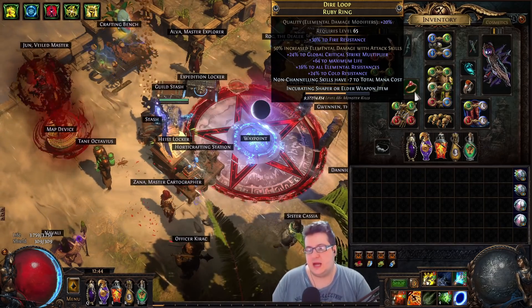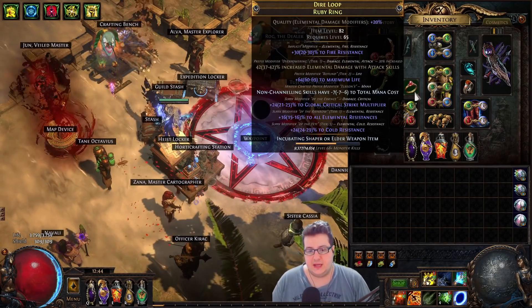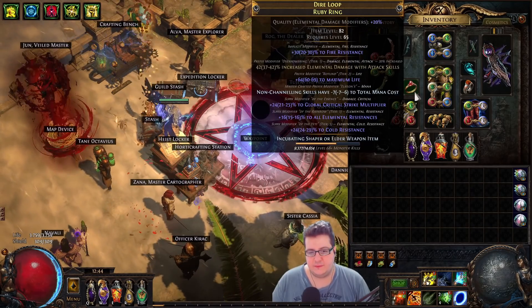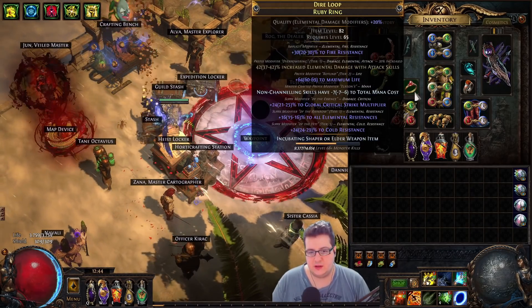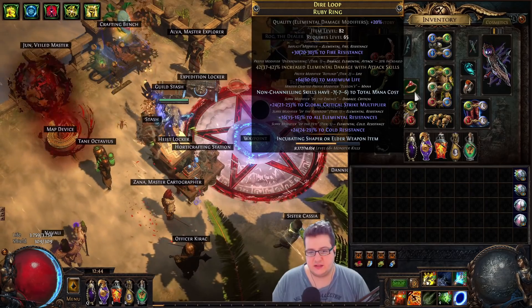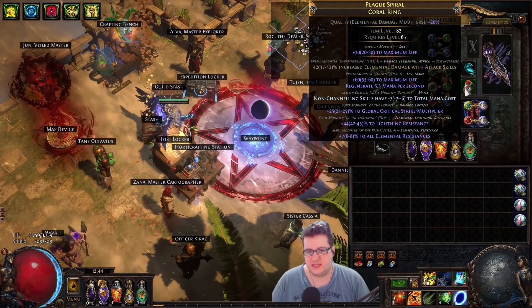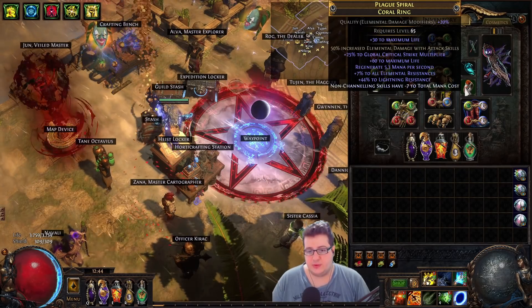Hi guys, a few people were interested in how I crafted my rings. They're rings with elemental damage with attacks, life, mana cost, crit multi from an essence, and a bunch of res on suffixes. They're pretty easy to make — I made them in less than 6-7 exalts, and they're pretty strong.